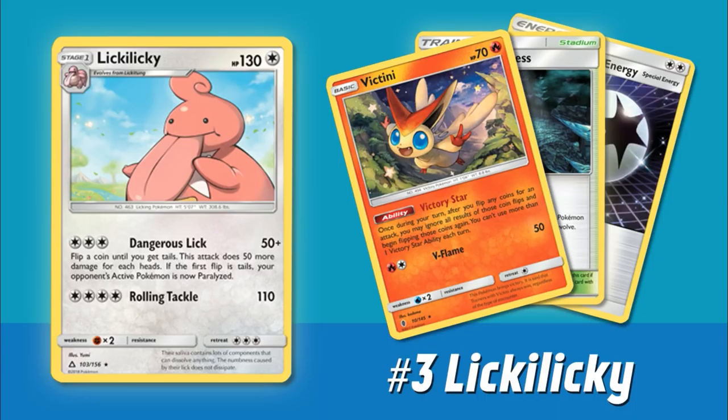Coming in at the number three spot, we have Lickilicky — your typical junky bad rare that gets lumped into every set. Lickilicky has 130 hit points as a Stage One, Fighting weakness, and three retreat cost. It has the attack Dangerous Lick for three colorless energy where you flip a coin until you get Tails — 50 plus 50 more for every heads. If the first flip is Tails, your opponent's active Pokemon is now Paralyzed. So you're guaranteed some sort of additional effect no matter what. It also has Rolling Tackle for four colorless energy doing 110 damage. This is your completely trash junky rare — you're hoping to pull that Leafeon GX or Glaceon GX and then you get hit with a Lickilicky and your day is ruined.